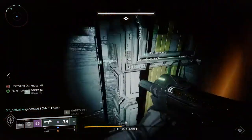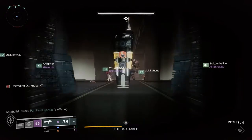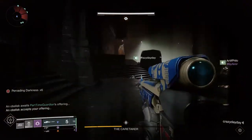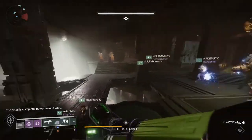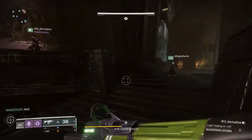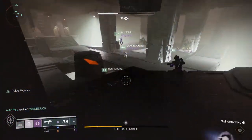Once you finish a damage phase, stairs will show up and you'll go up to the second and then the third floor. One thing I'd like to talk about is what you need to do with supers and weapons, especially if you're in contest mode, because ammo economy is really, really poor in this encounter. If you're still in contest mode, you could even use the trick where you basically put a flag in, get full ammo, wipe, and then time starting the encounter and putting a flag in — that helped my fire team quite a bit.